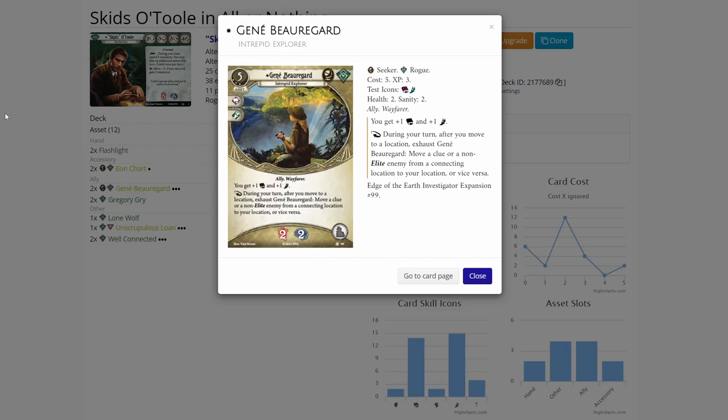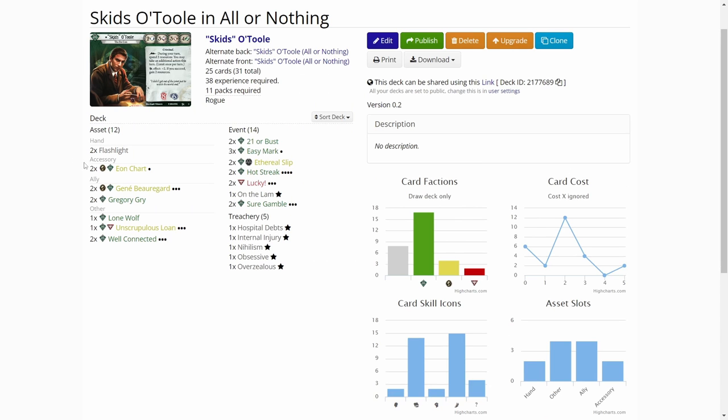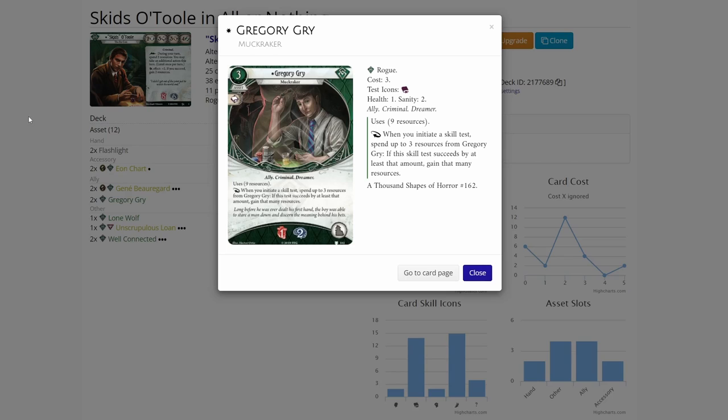Jean is a really powerful ally. Because she boosts our intellect and agility, she is a great ally to have. Since we want to evade and not be engaged with enemies, she helps us get rid of enemies at our location by pushing them away. We can also get clues to our location. Then to keep in the theme of getting resources, I added Gregory Dry. I don't have Charisma so whichever of these comes first I will play, and if I get Gregory first I will upgrade to Jean when I get her.